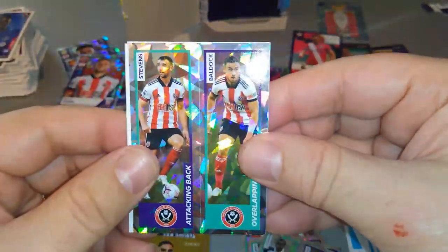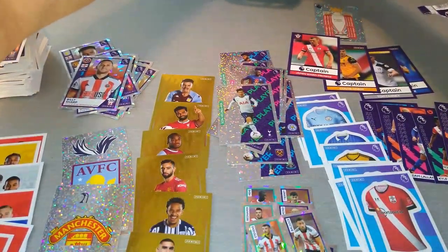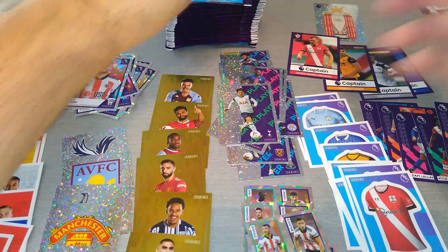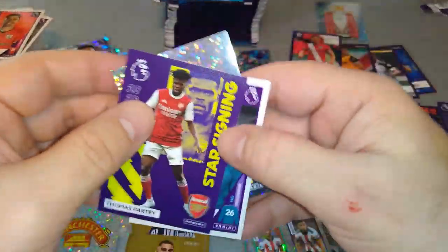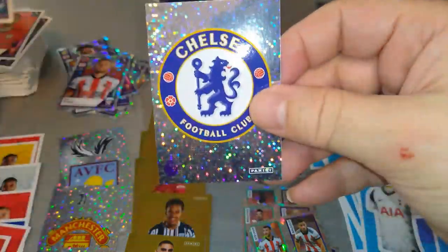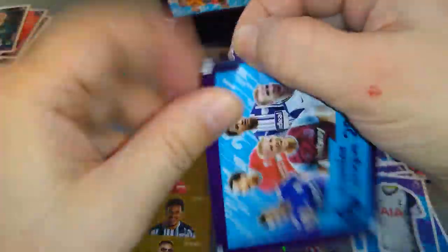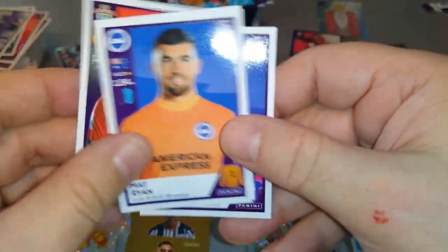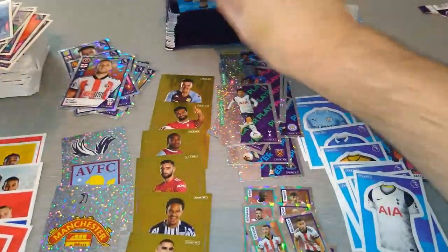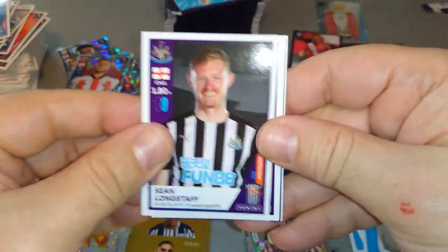Billy Sharp shiny, Sheffield United duo. Nakamba, Taylor, and Shelby. Let's pull them out of the box. Bednarek, Tottenham badge, star signing Van der Beek again. Darlow, Chelsea badge, Chelsea badge — with the badges! West Brom. Romeo, Matt Ryan, Long, and Keane. Here's the other Longstaff.